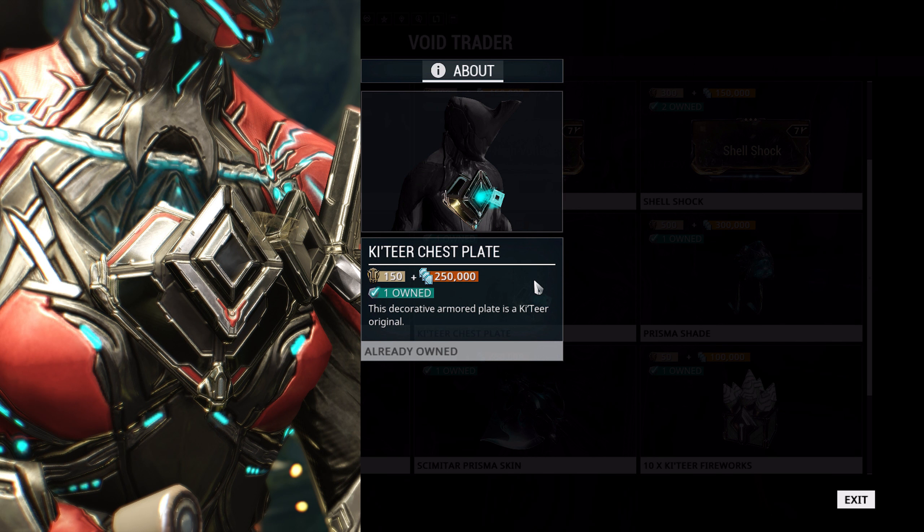We've also got the Katir Chest Plate, which is back once again. It's not one I actually like either, but relativity applies here — 150 ducats and 250,000 credits. If you like it, definitely pick it up.